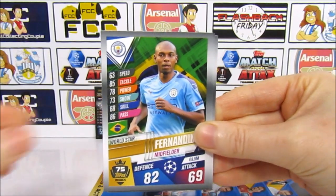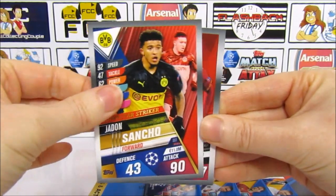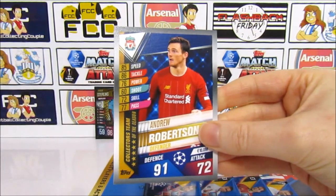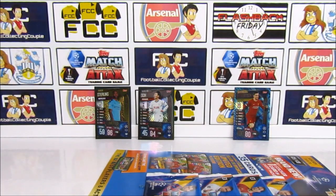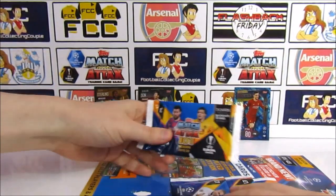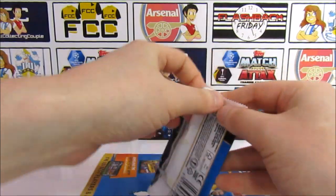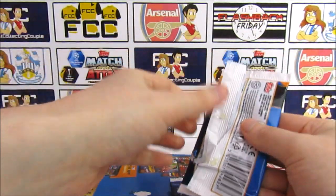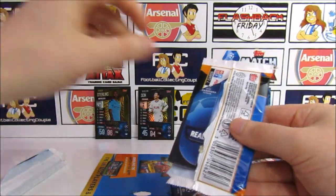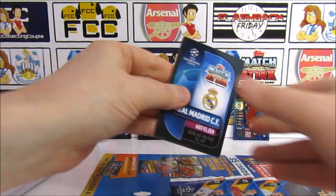We start with a Firmino sticker card — number 19 on the index. I love this collection! Then we have Messi, Fernandinho, Sancho, a Traoré, and a non-insert pack. Robertson — yep, you love this collection! It is a smaller collection so I guess it has to have non-insert packs.